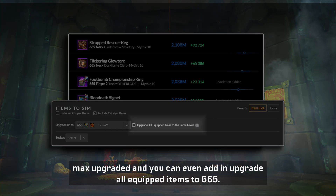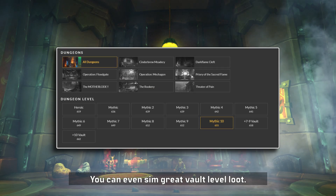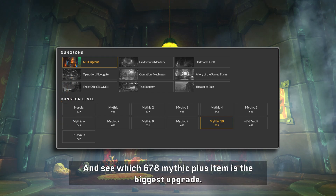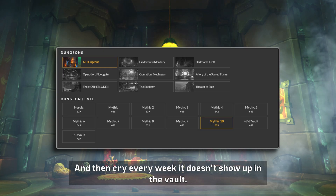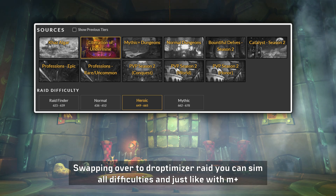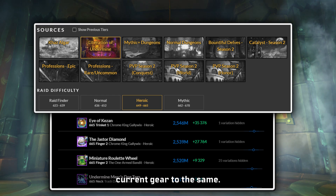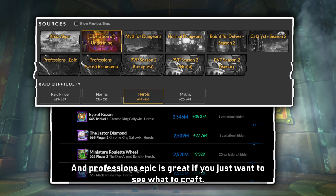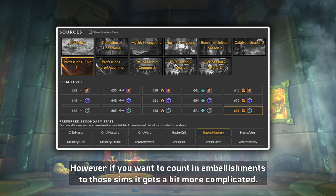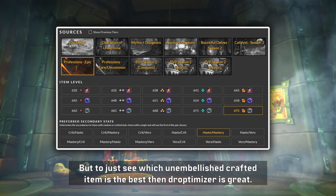You can also click upgrade to up to 665 to check the best upgrades once they're max upgraded, and you can even upgrade all equipped items to 665 so you'll see what is better at an equal item level. You can even sim Great Vault level loot and see which 678 Mythic Plus item is the biggest upgrade, then cry every week it doesn't show up in the vault. Swapping over to Droptimizer Raid, you can sim all difficulties, and just like with M+ sims you can choose to sim the raid drops at max item level and upgrade your current gear to the same. Professions epic is great if you just want to see what to craft, though if you want to count embellishments those sims get more complicated.